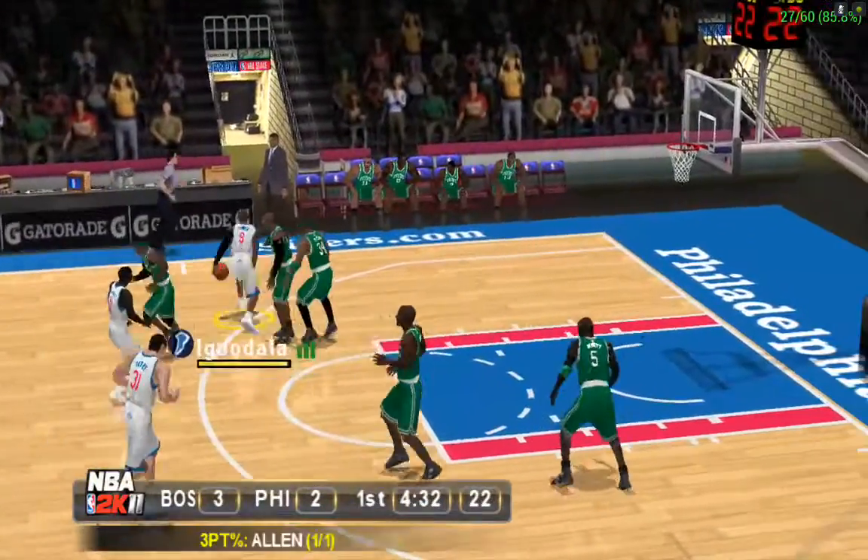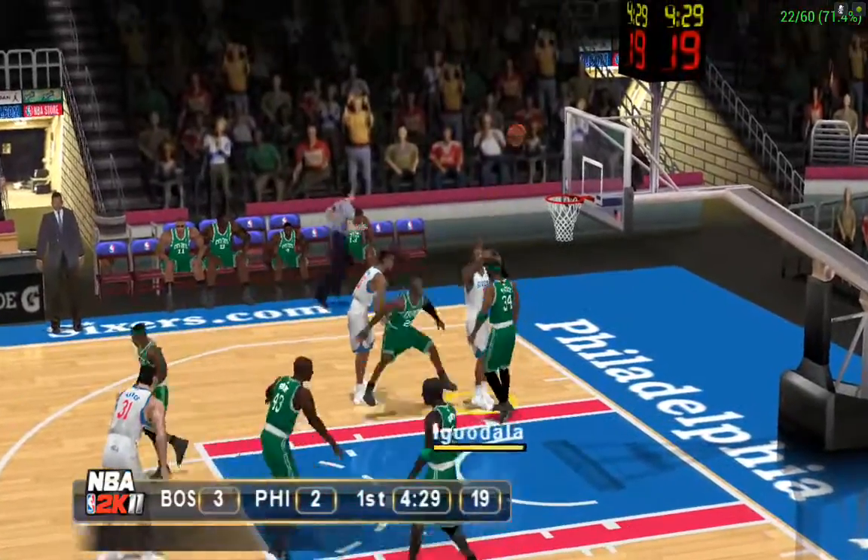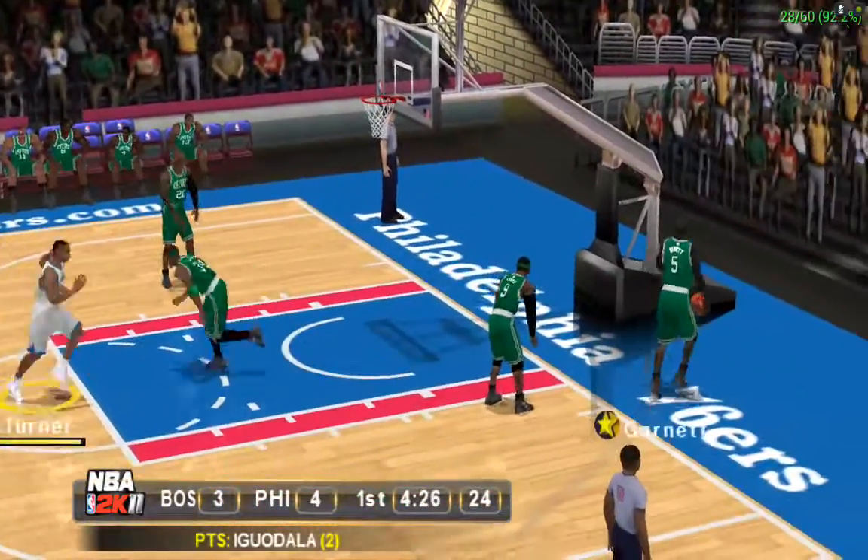The pass to Iguodala. Iguodala bump-fakes, Iguodala from 600-1,000 feet out — Iguodala!